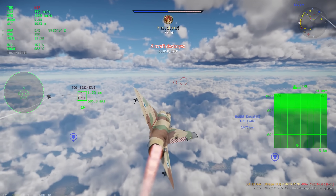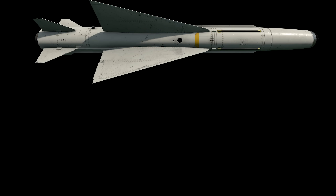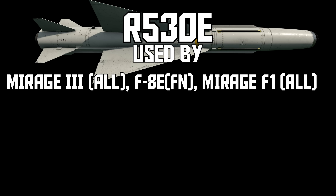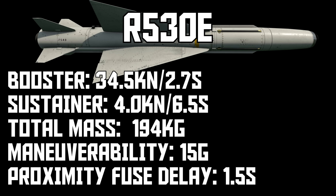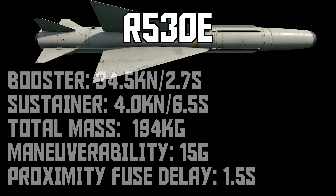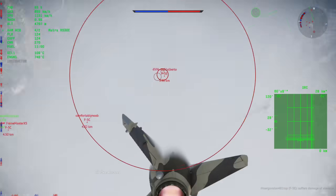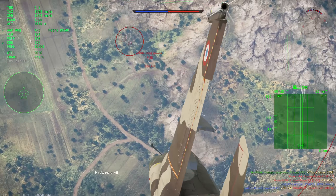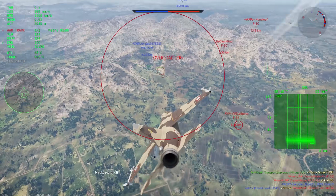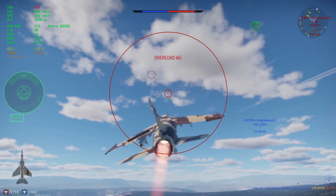The R5-30 is pretty strong at higher altitudes against enemies that don't have chaff, similar to other early radar missiles like the AIM-9C. If you don't want to deal with those limitations, that's where the R5-30E comes in — the same missile except the radar seeker has been swapped for an IR seeker. Every pylon that can carry the R5-30 can also carry the R5-30E, so which one you take is a preference thing. The IR seeker is similar in field of view and lock range to most rear-aspect IR missiles. The 5-30E is a big chunky IR missile — imagine if the AIM-9G was fat. It has that 'it just works' factor that makes it a lot less frustrating to use.